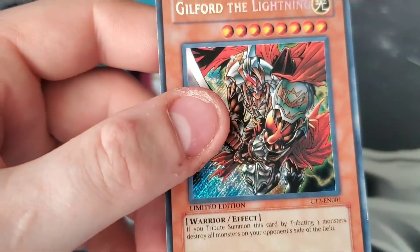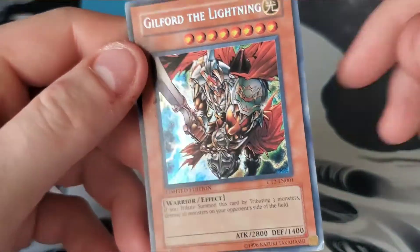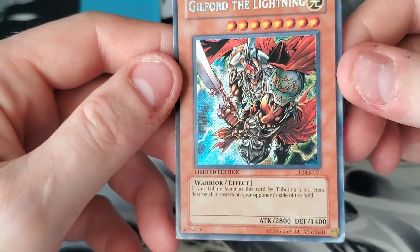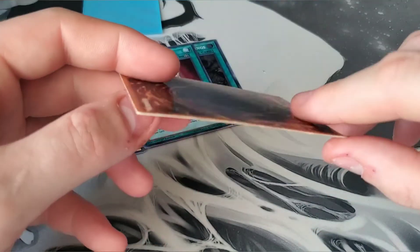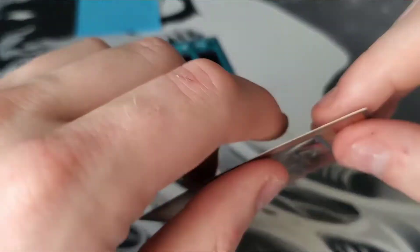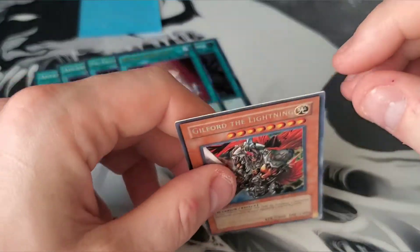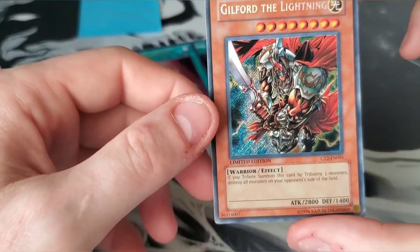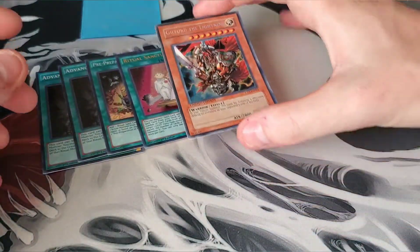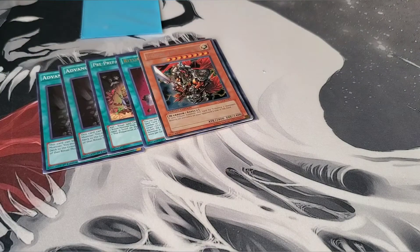Next for Monster Mail, we got a 2004 or 2005 Guilford the Lightning from the CT2 tin. It's light played, maybe moderately played, but I got it super cheap — like a buck. The card's actually worth a pretty decent amount though, and if I can keep it in the same condition so it doesn't get any worse, the card will go up in price even though it's moderately played.